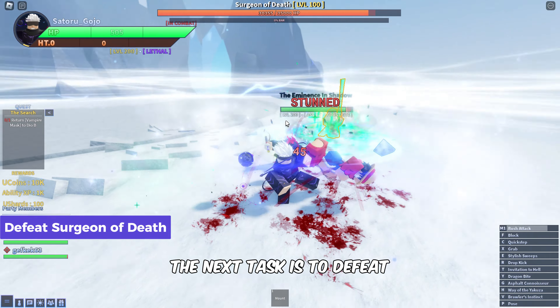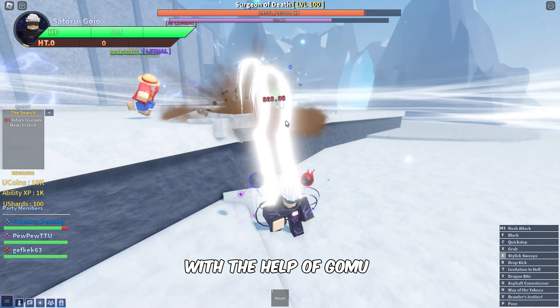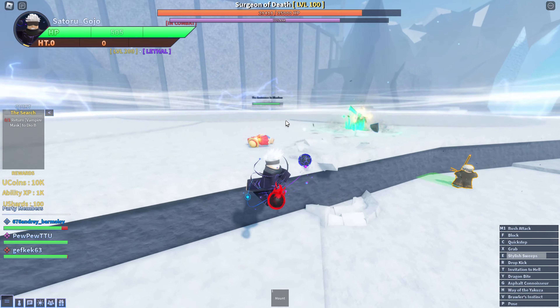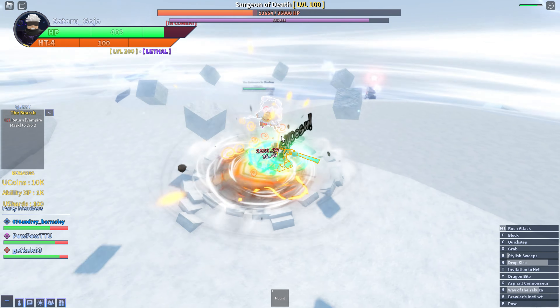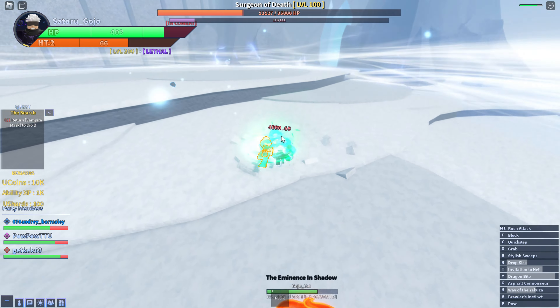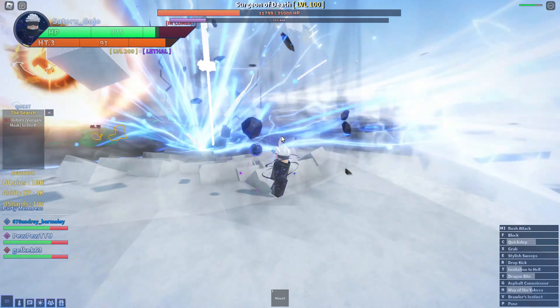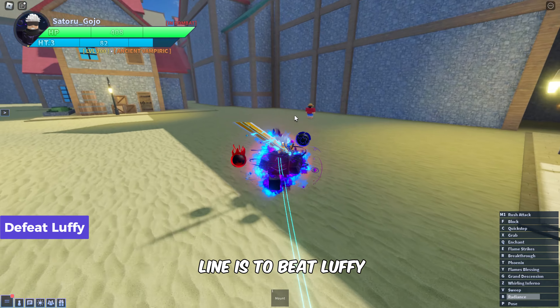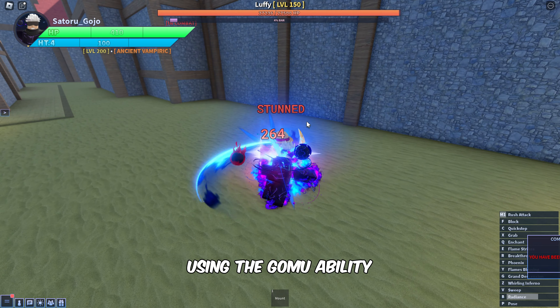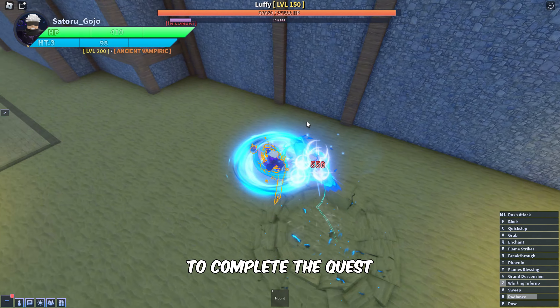The next task is to defeat the Surgeon of Death boss with the help of Gomu ability as well. Now the final part of his quest line is to beat Luffy himself, so let's take him down using the Gomu ability to complete the quest.